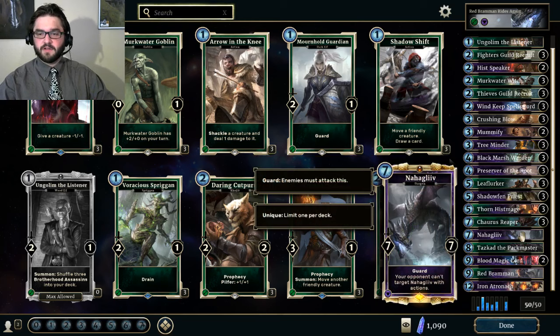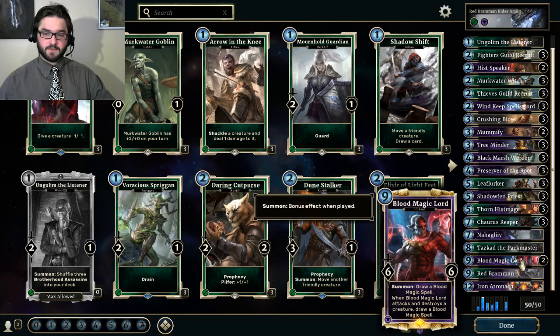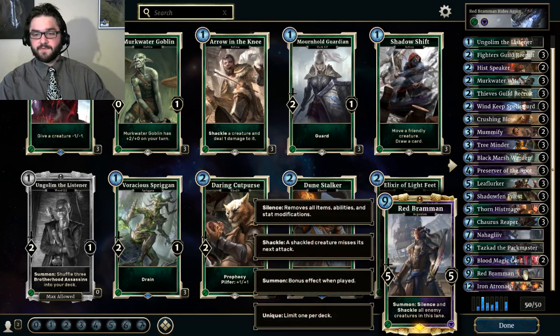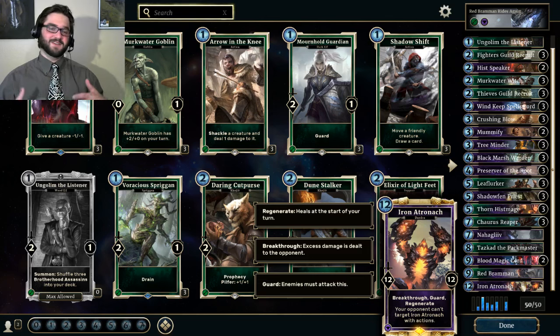Naha Gleeve is just a very solid all-around card — great against Mage. Tazkad: an 8-Magicka removal spell is how I like to look at it, though it's not unreasonable to win the game with one either. Blood Magic Lord is a very flexible, high-impact card. I prefer it to Night Talon Lord because the Blood Magic spell you're left with lets you move forward even if Blood Magic Lord gets destroyed right away — it's a guaranteed 2-for-1 at least. Red Brahmin is super flexible, good for shutting down opposing guards when pushing for lethal, and a great way to regain control of an entire lane. And Iron Atronach might as well say 'Summon: your opponent concedes the game' — I can't tell you how many times I've played it and my opponent just conceded.